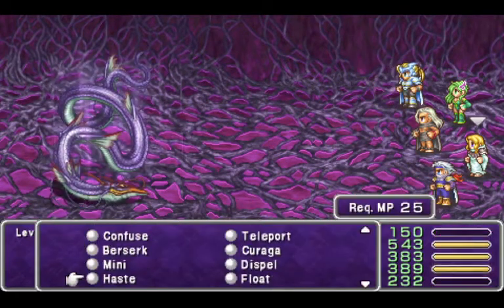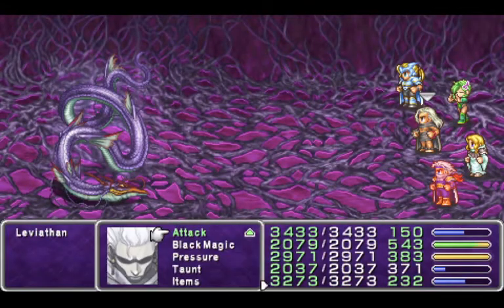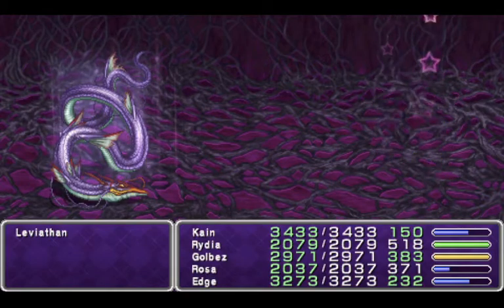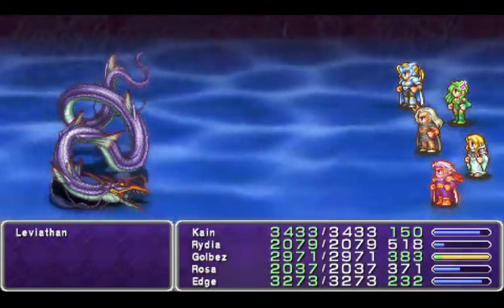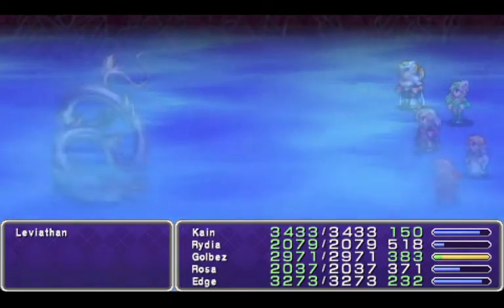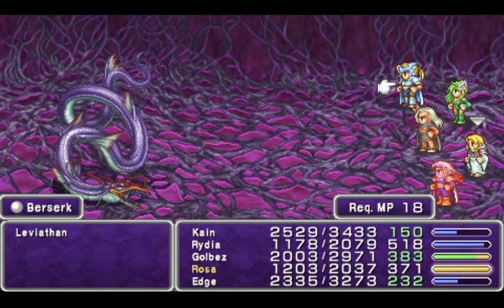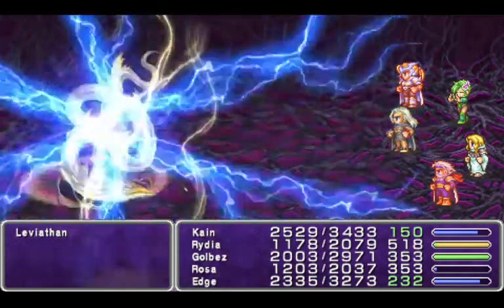Thanks for the 3,000 damage. Your job is to cast Berserk on people. Your job is to heal. You're going to lay on the pressure with Thundagas. Golbez can do that. Rydia's on healing duty. Rosa's job is to get people swinging — mostly Edge and Kain. We cannot heal with Sylph — that's not great. This could be very bad if Sylph is not working. We have no healing, so we're just going to DPS this down.